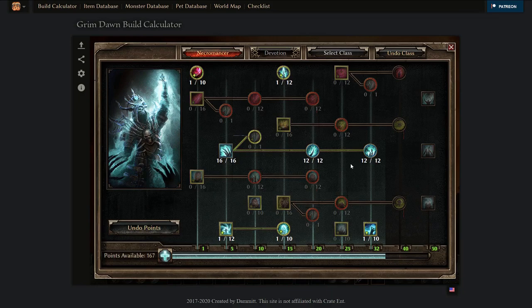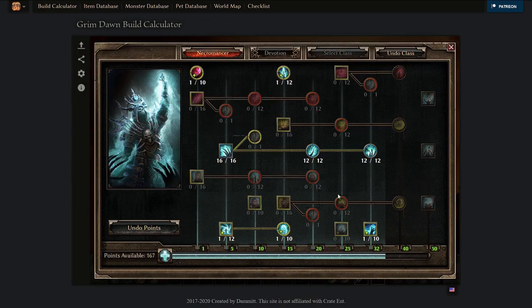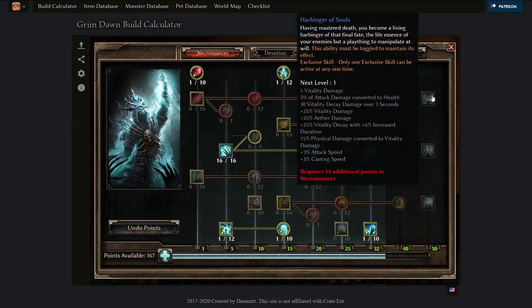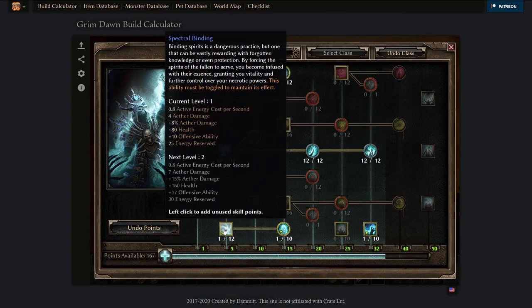After you've maxed your main damage ability, look out for supportive abilities and put more points into passives that are actually useful for your build. Useful passives are those that give you resistances, speed, damage bonuses, or resistance reduction. In the case of the Necromancer, he doesn't have buffs that give resistances, but he does have buffs that give speed — Harbinger of Souls — and a passive that gives resistance reduction: Spectral Wrath.